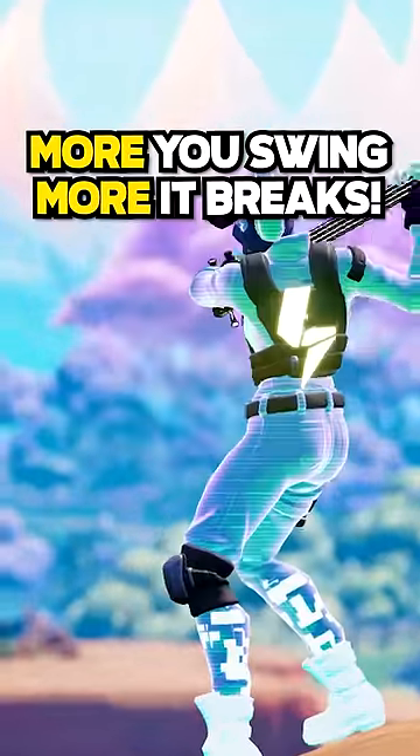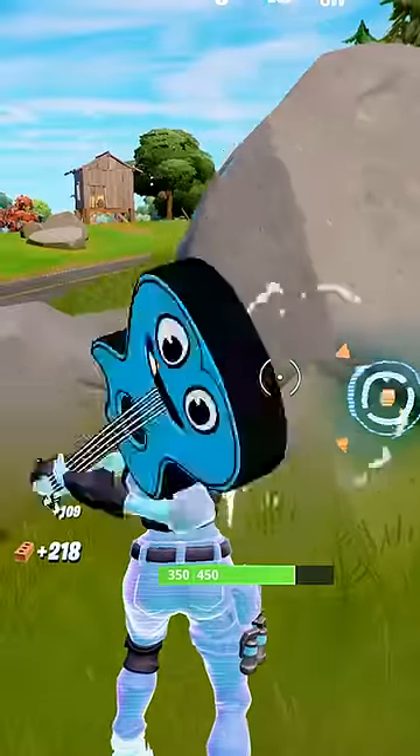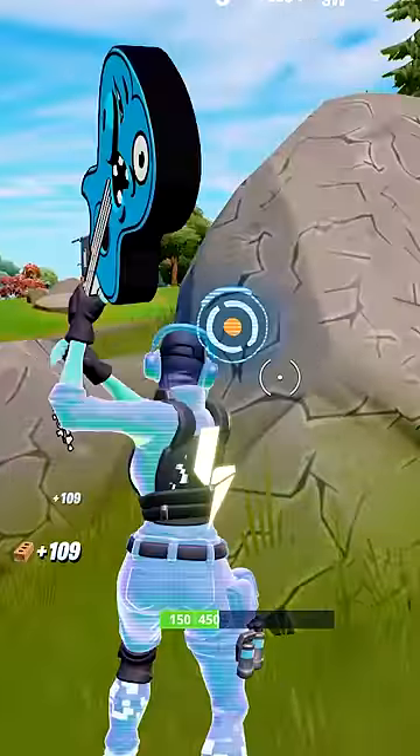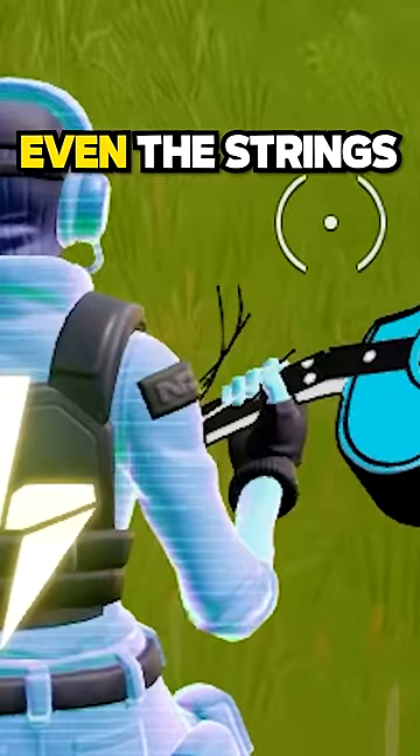The more you swing this pickaxe, the more it breaks. Phase 1 is the smiling guitar. After swinging it five times, you'll activate phase 2, the injured guitar. Swinging four more times activates phase 3, the fully broken guitar. Even the strings get broken.